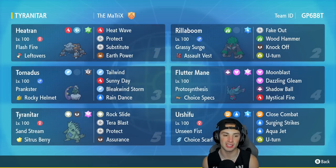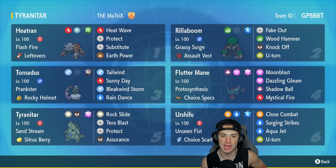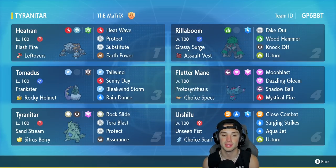In our third slot is the best support Pokemon in the game at the moment — Tornadus with Prankster and the Rocky Helmet as its item. That's a little weird to see but we're gonna try it out on the ranked ladder today. It's got Tailwind, Sunny Day, Bleakwind Storm, and Rain Dance, so plenty of weather control with this team today.